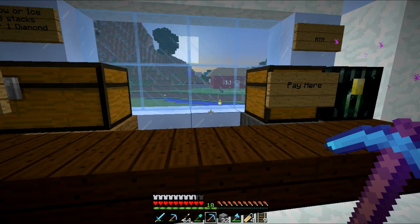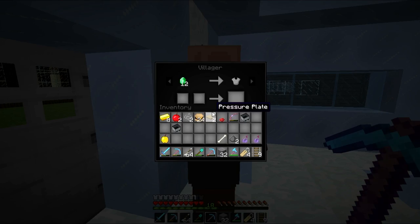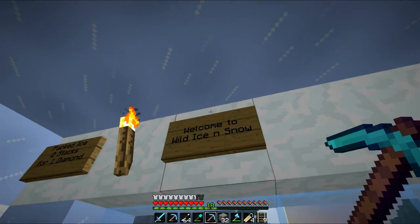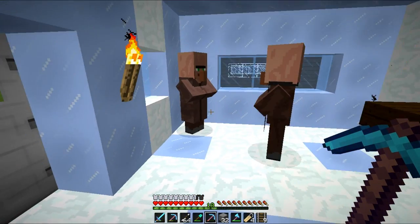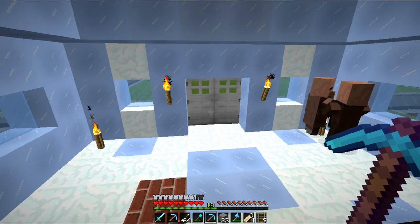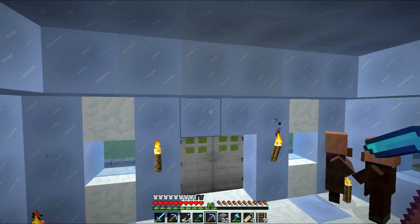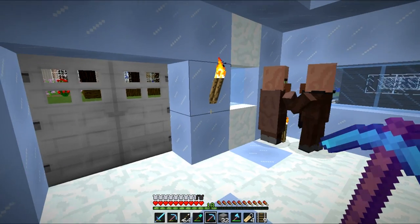I've now got two villagers. I'm going to put them behind the counter — they can go in here. That was the reason I had them in the minecarts: because they couldn't jump over the top and were stuck in there. So I'll put them back in their minecarts and we'll have two shopkeepers here. That was the quick and easy way of getting villagers, and really handy — once you've got two villagers you can put them in a room like this where they can't get out.